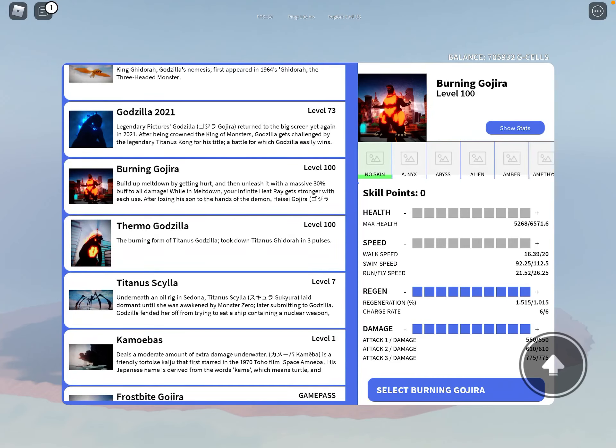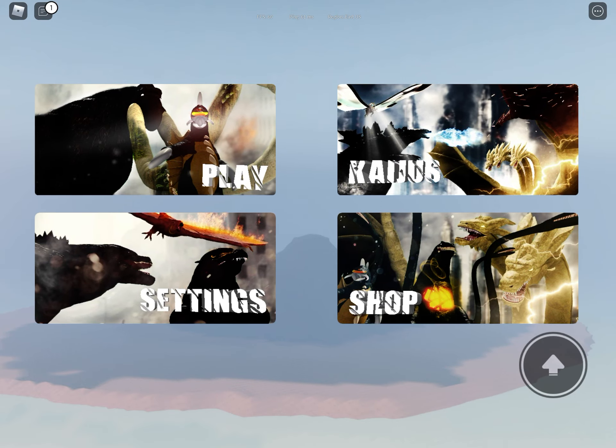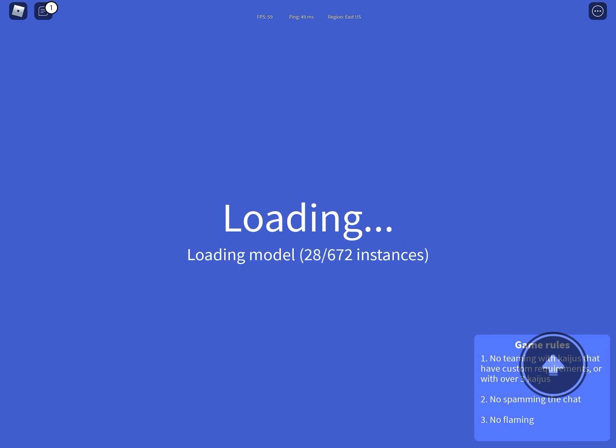Hello everybody, I'm going to be showing you how to troll with Burning Godzilla and make people think that you're a regular Heisei Godzilla. You click this, and it should look like a regular Heisei Godzilla. If this doesn't backfire like it kind of did with Thermo Godzilla, it should work.